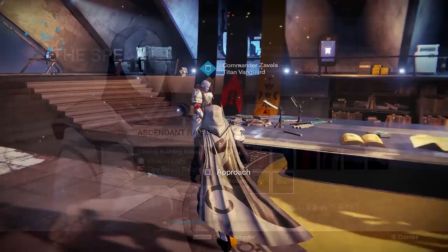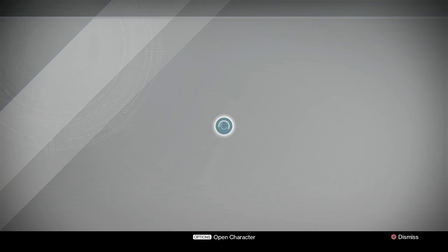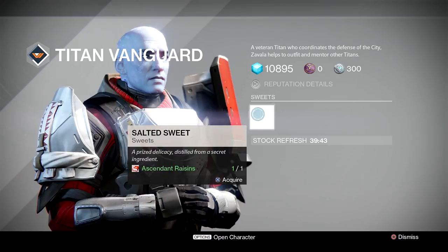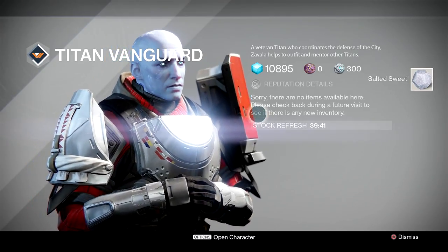Quite expensive but I suppose it's worth it. Next step: go to Zavala, have a little chat with him, and he'll give you a trade — your Ascendant Raisins for some Salted Sweets.